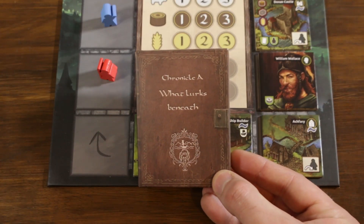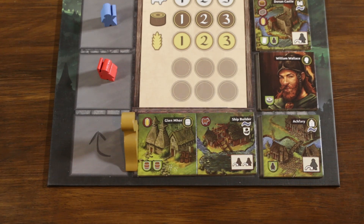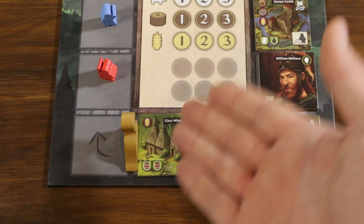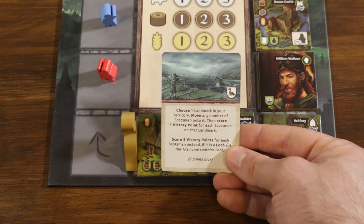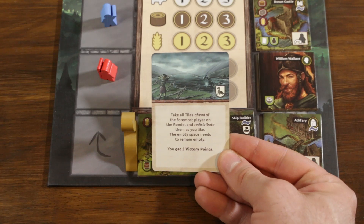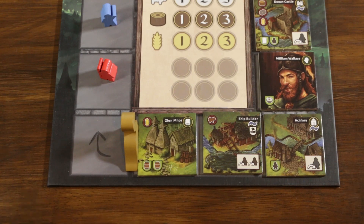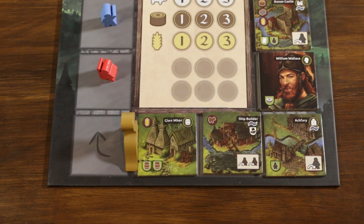There is one final chronicle: What Lurks Beneath — a Kickstarter exclusive featuring old pal Nessie. Nessie is set up along the edge of the blank space behind players, acting as a sort of Monopoly's Go. Should a player ever pass Nessie before taking their chosen tile, they must draw and resolve one of Nessie's cards completely. These effects are pretty wild — most granting victory points but all thoroughly entertaining. For example one card lets you move Scotsmen to a landmark, gaining one victory point per Scotsman moved or two if moving to a loch. Another lets you rearrange all tiles ahead of the foremost player and gain three victory points. It's a lovely deck full of wild effects.